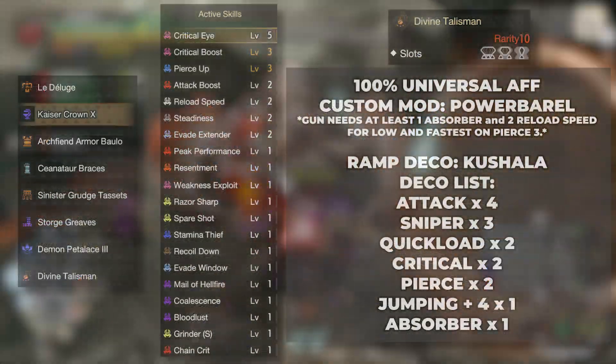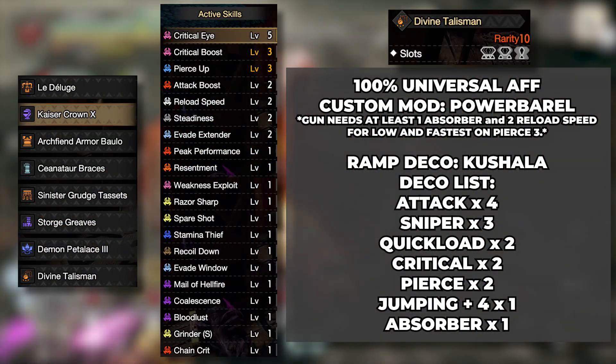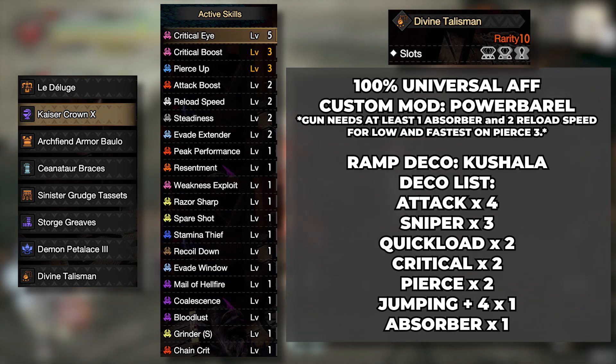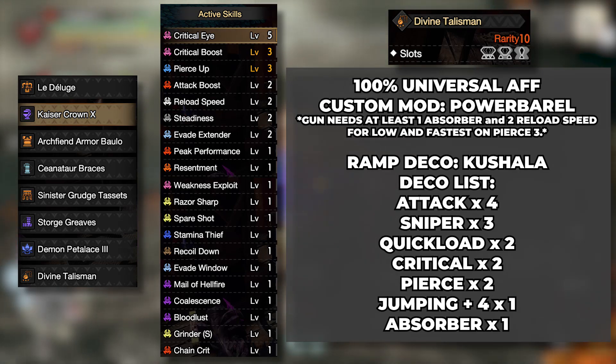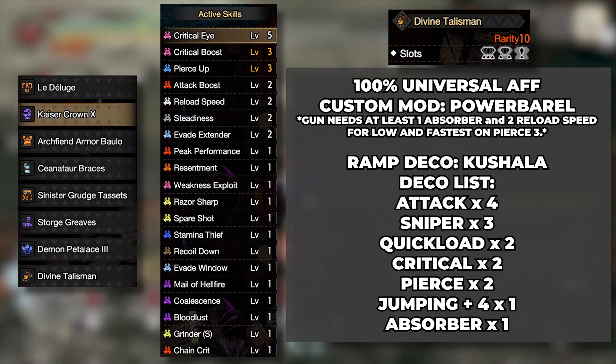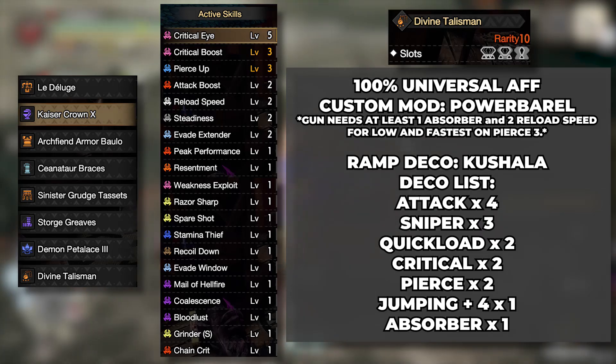Here's the generic 3-2-1 talisman build. We are using the Shigaru Heavy Bowgun because with the gun alone, paired with the Kushala Daora Rampage Deco, we easily get 55% universal affinity, making it a walk in the park to actually reach 100% universal affinity.